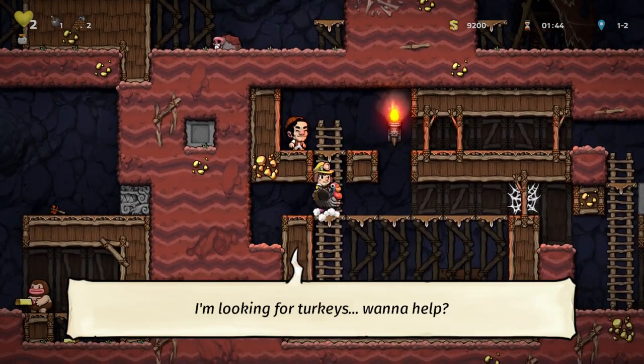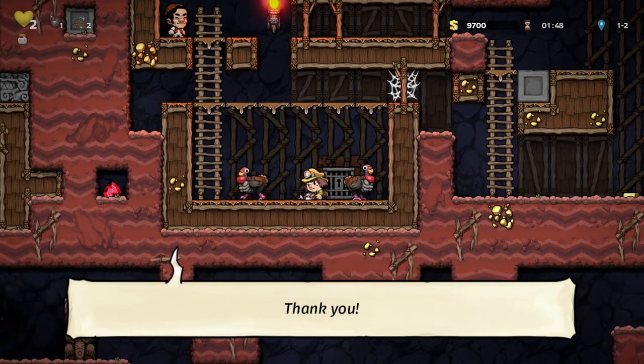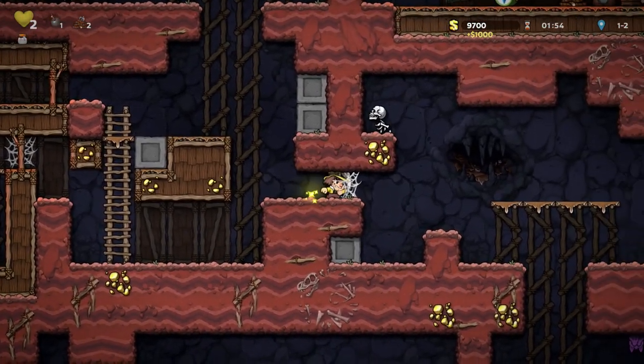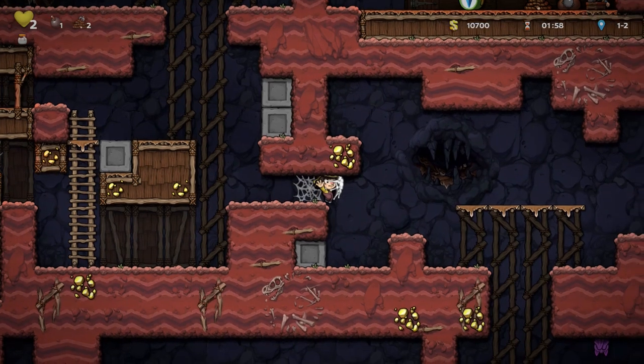I'm looking for turkeys — want to help? Of course I want to help. So I can deliver this turkey. Thank you — you're welcome. How do I get off the turkey? Just like that. Interesting. So I wonder if there are any other turkeys around, and if so, what happens if I deliver them all? It's like a collecting kind of game now — got to collect all the turkeys.